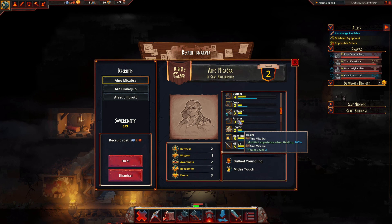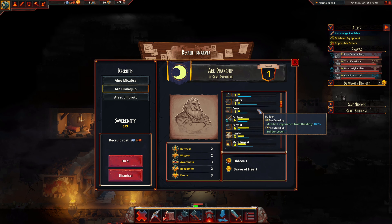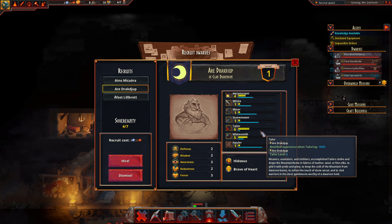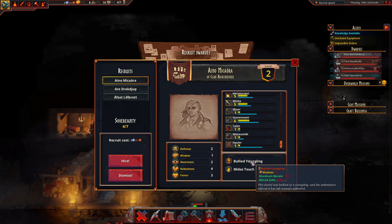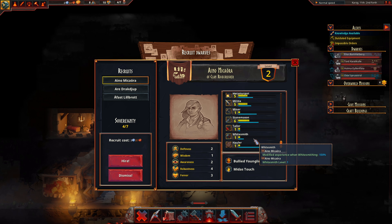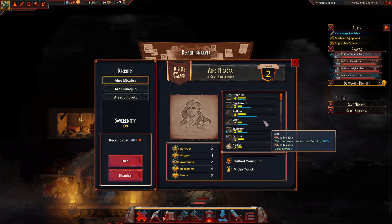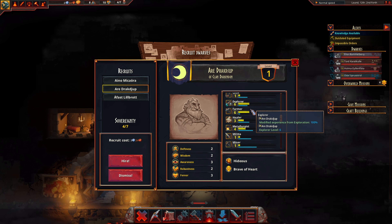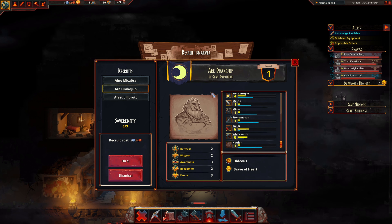An Arcanist. I do wish it sorted based on their best skills, you can kind of figure that out a little easier. Explorer Farmer, Tailor, Whitesmith. You're hideous but brave of heart. And Neo is bullied youngling but has Midas touch — not interesting. At three coins we could get both of you, because having an Arcanist and Metallurgist would be good. Farmer Explorer, Whitesmith, Tailor — that's all good. And you guys will level up as we go.